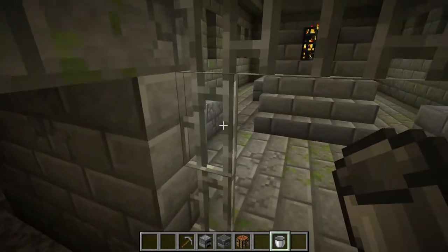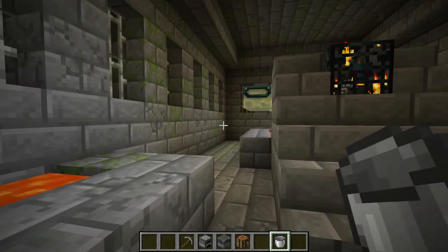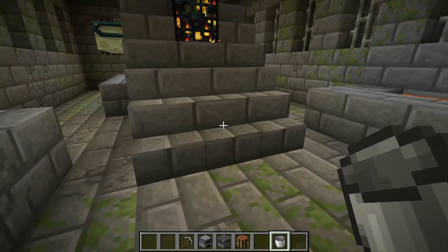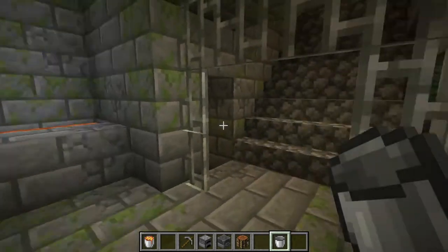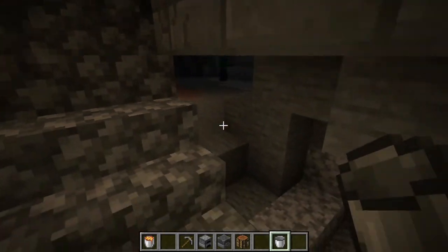Now once you've got your bucket, go to the location where you'll find lava. You don't have to be in a stronghold — I just happen to be here from a previous video. Just go up to the lava and right-click on it.